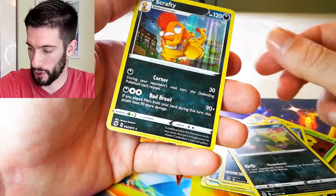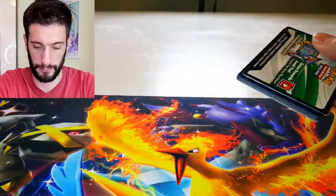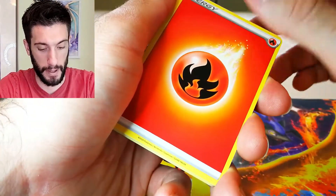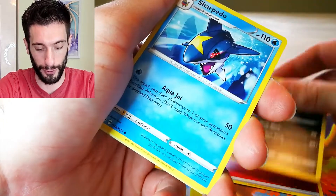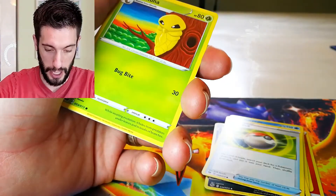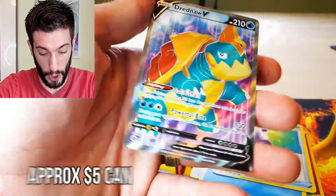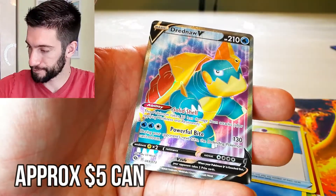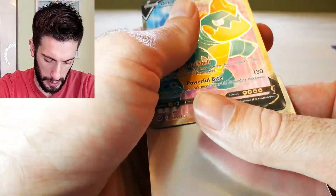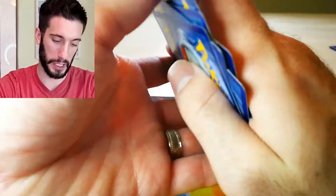Double trash. Triple trash. Second to last pack, guys. Let's hope we have some good ones. Fire energy. Weedle evolved into Kakuna, and then there's a Beedrill. Drapion — you got your nice bee. Got a bunch of the regular art ones on a couple pulls to go, but at least we got our nice textured art one.